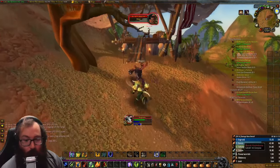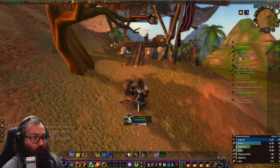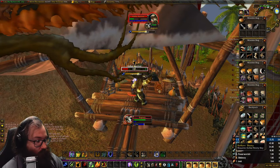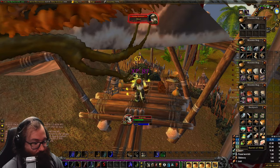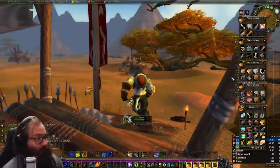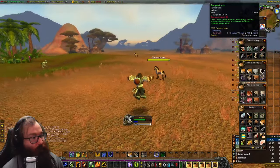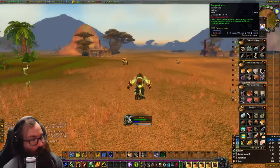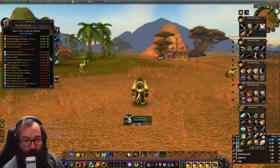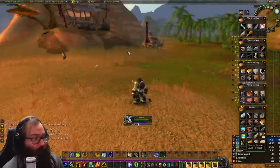For Water Shield, head to the Forgotten Pools at about coordinates 42, 24. You need a Coke Car Booty Key — use it to open the chest and it has a chance to drop the Tempest Icon. It requires level 20, and you then have to hit 10 non-player enemies with three different elements: nature, frost, and fire. Use flame shock, earth shock, and frost shock, then get Water Shield once you're level 22.